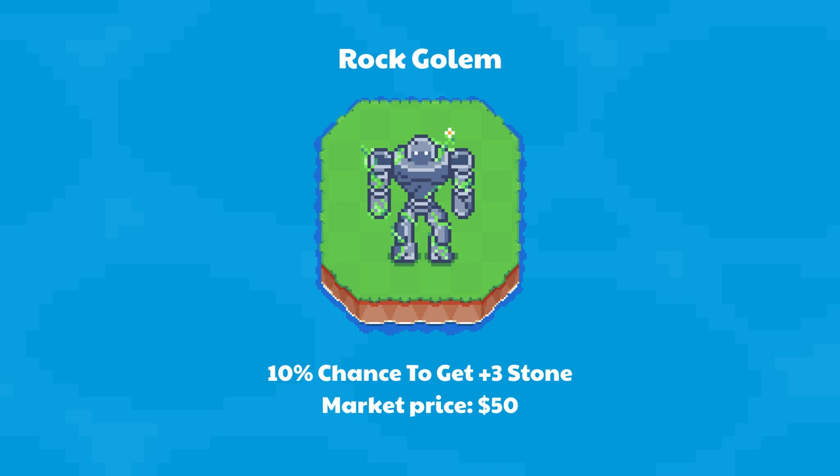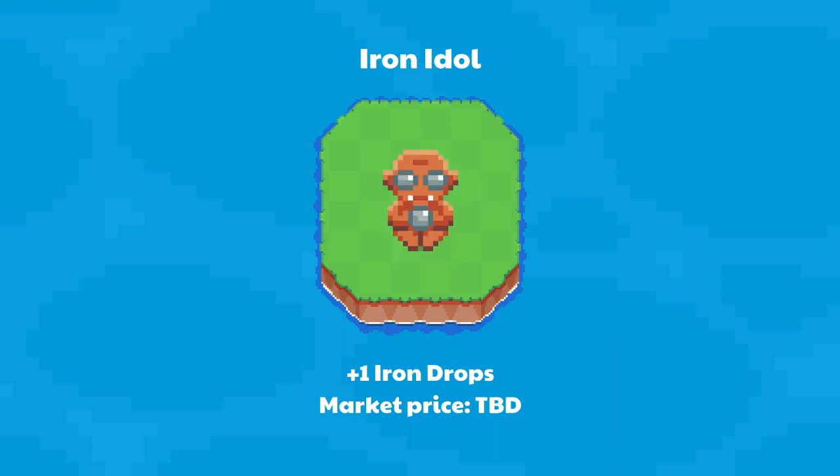Rock Golem gives you a 10% chance to get 3 additional stone per mine — market price $50. Iron Idol is a rare NFT that gives you an additional iron with each iron drop — market price to be determined.